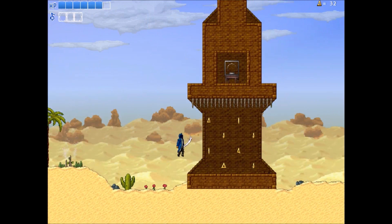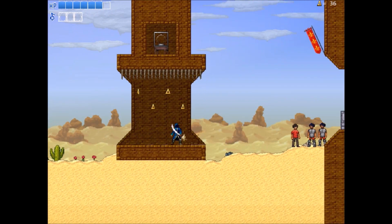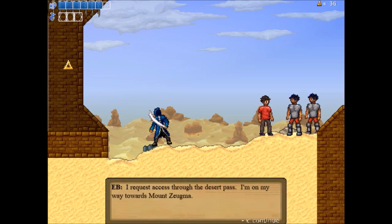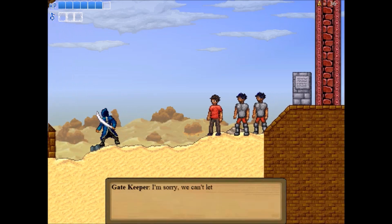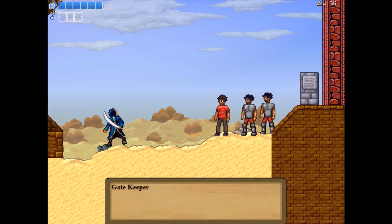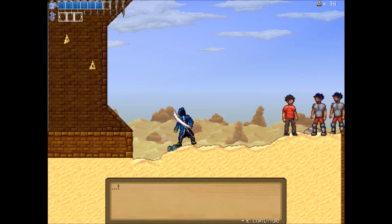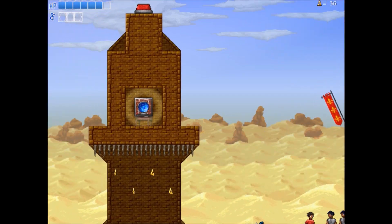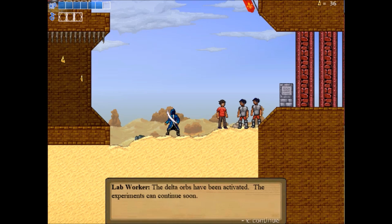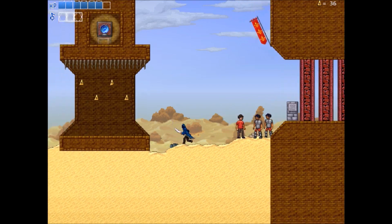Alright, so we went through a checkpoint there. 'I request access through the Desert Pass — I'm on my way towards Mount Zygma.' 'I'm sorry, we can't let anyone through.' 'Why is that?' 'That's classified. Now leave.' The Delta Orbs have been activated — the experiments can continue soon.